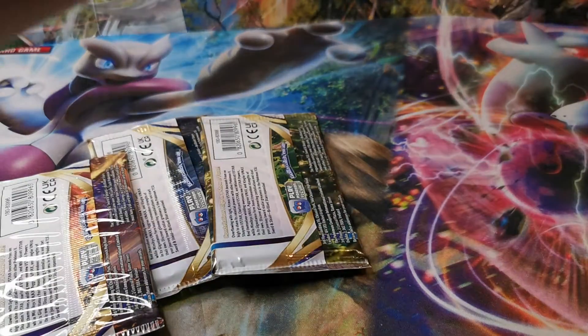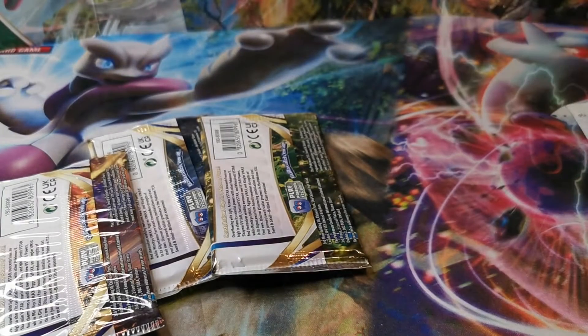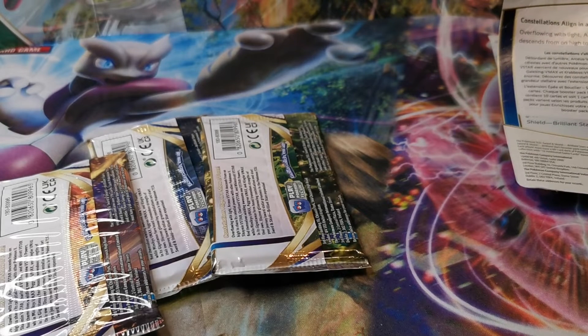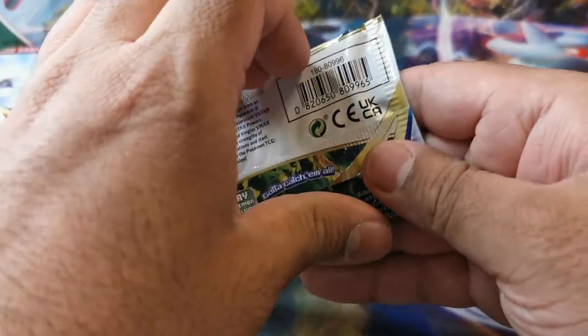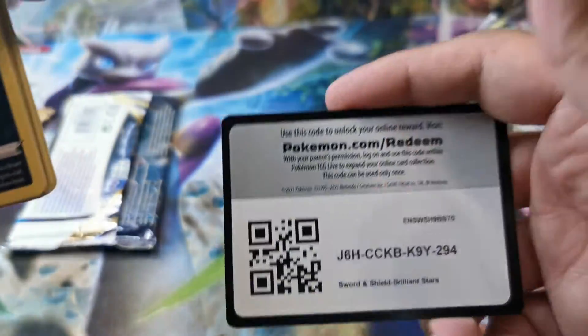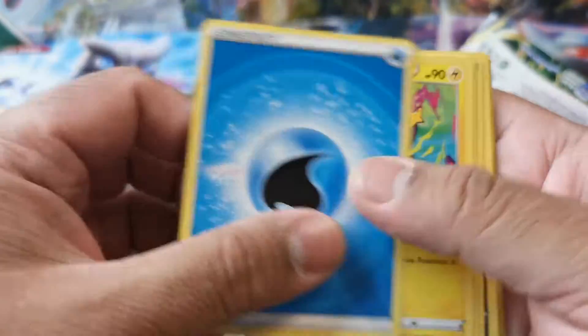This one's promo is a Glaceon. Here's the code card, enjoy. I'm going to go dark energy — let's clean up a bit. And the other one is just the blister coin. Here's the code card. I'm going to go dark energy — it's water.